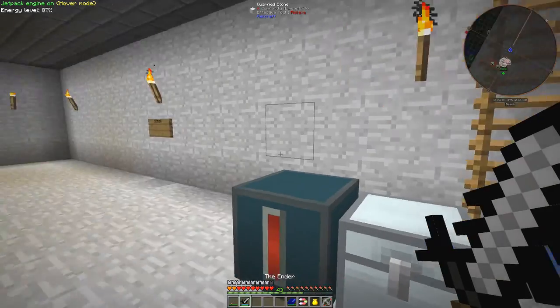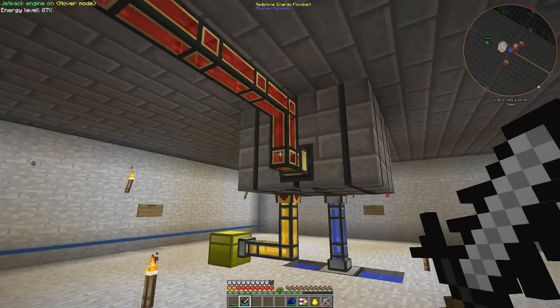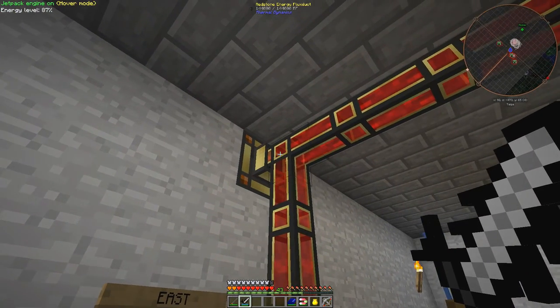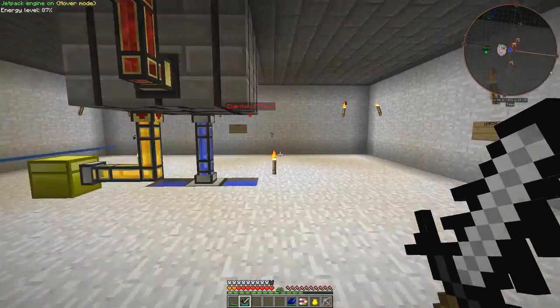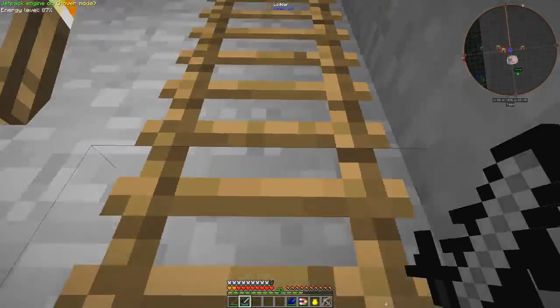The problem with the energy was I've put in here a redstone energy cell and linked the rednet energy cables to the gate here, the gearbox, and discovered that it was still not working. So I then changed the rednet energy cables for these redstone flux ducts and it works. I just left it as an arboretum and put some seedlings in there, and what I discovered is I hadn't given it enough space.